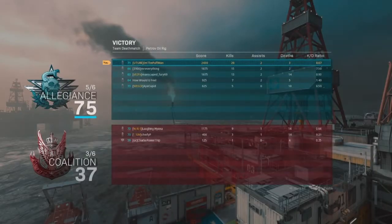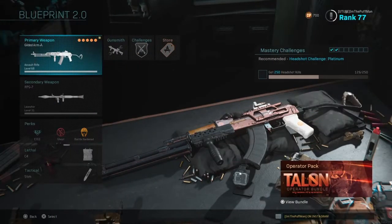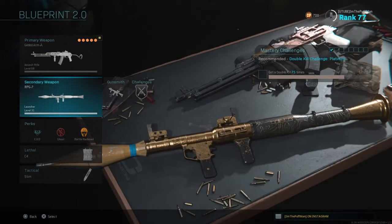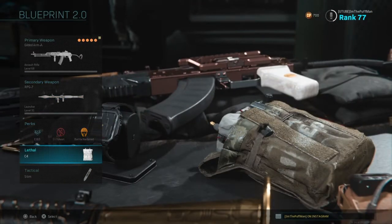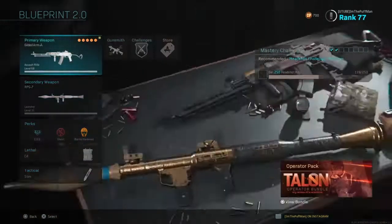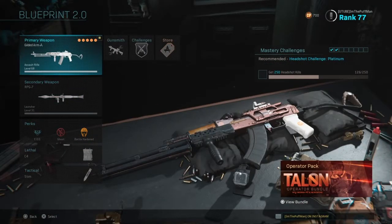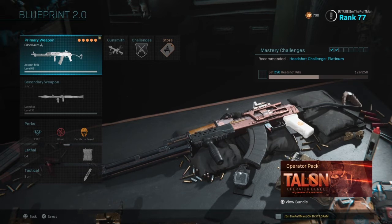The 2.0 — hell yeah. 26 and 3. The 2.0 definitely gets it. Guys, here's the rest of the loadout — secondary was the RPG, perks were EOD, Ghost, Battle Hardened, lethal was the C4, tactical was the stim. Hope you guys enjoyed the video, don't forget to smash that like button so I continue making this content. Subscribe with your bell notifications on so you don't miss any of my videos. Get in the game, have some fun, stay frosty. Until next time, I'm the Puffman — peace out.